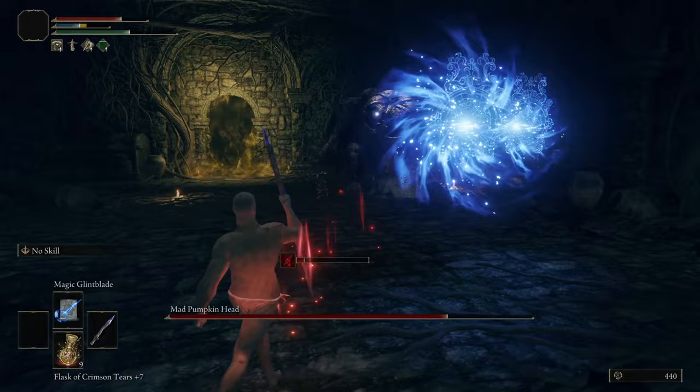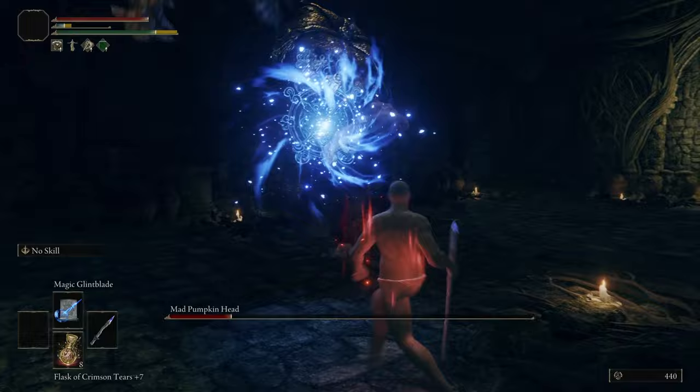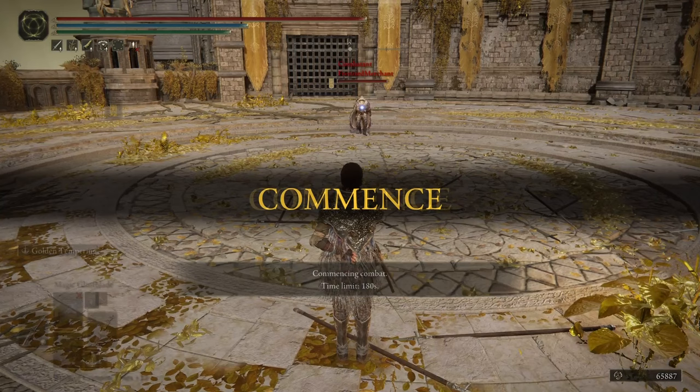I'm not much of a sorcery fan, but this is a neat spell, as it charges up a magical dagger to fling at enemies. With him dead, I have full access to any conversation with Selen.